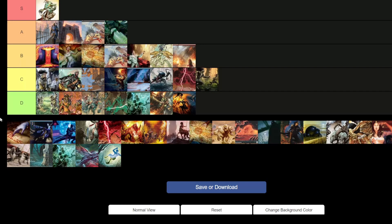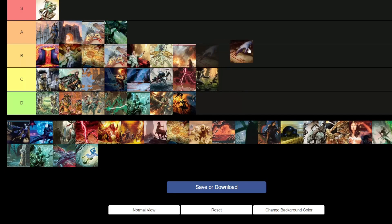Mono Black Control — the grandfather of the format. This deck has been around since the inception of the format. Solid B tier — I've seen it do very well. Unfortunately for this deck, it's become a little stale. People have learned how to play around it. It has good days and bad days. If you want to pick up Pauper and don't know what to play but want a chance at doing well, Mono Black is probably the deck you're going to pick up.